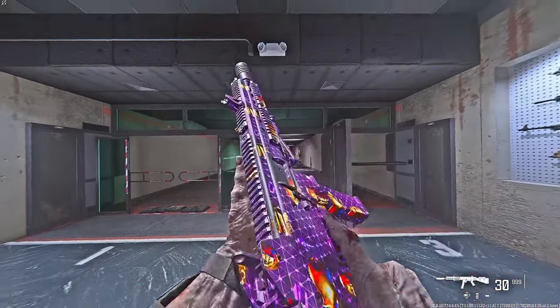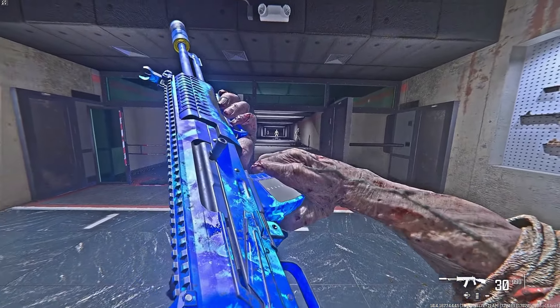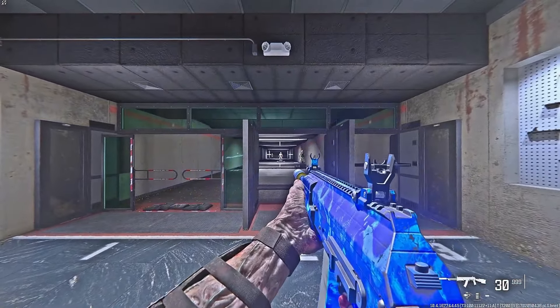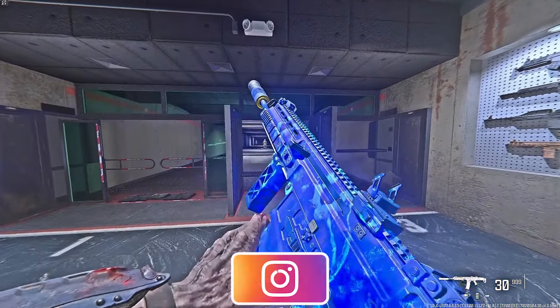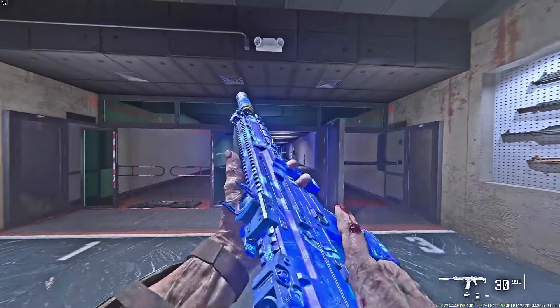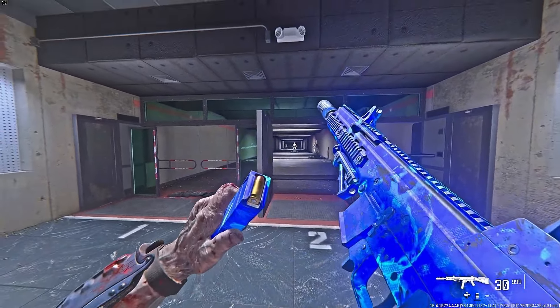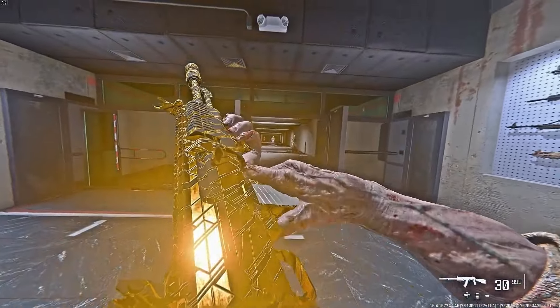The next camo is Abyssal, which is a non-animated camo that is blue. It does look pretty cool — I'm not a big fan of non-animated camos, but I do like this one. Let me know in the comments below if you prefer non-animated or animated camos, because I really do like animated.